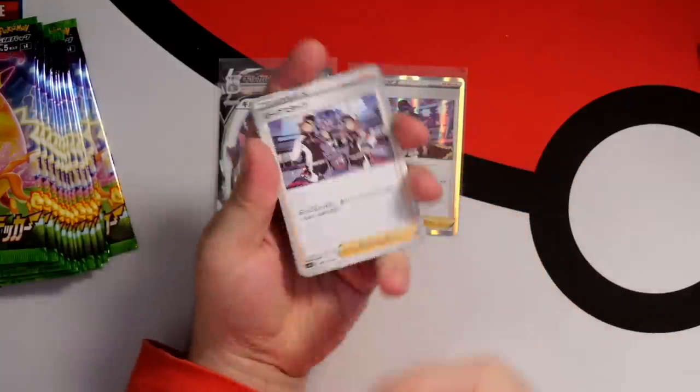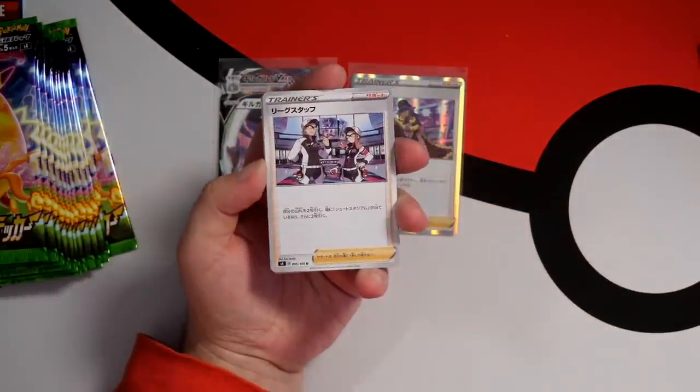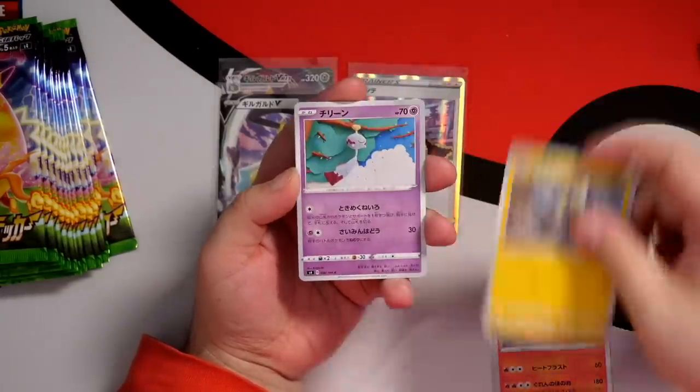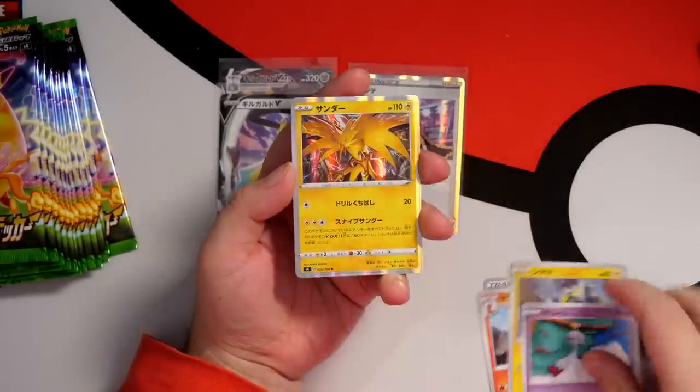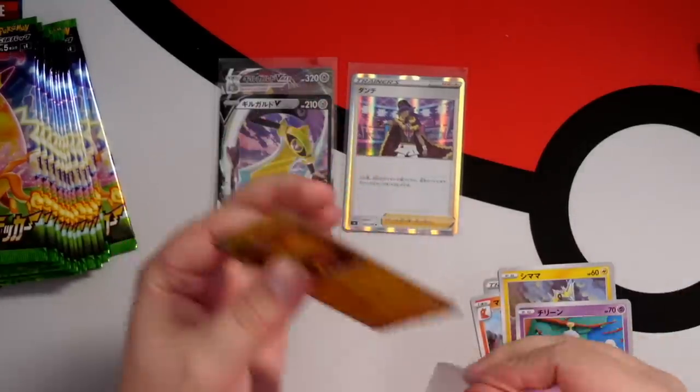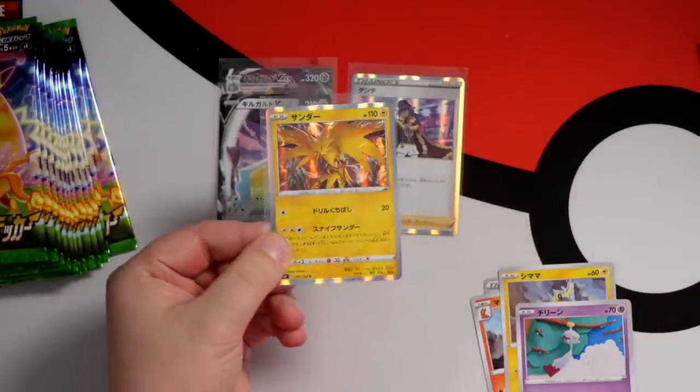Next up - did I just see a good card? Magcargo, Blitzle, Chimecho, and a Zapdos holo. Zapdos does get a lot of holos, you know. I also saw on the PTCG Radio channel that his Zapdos is actually a pretty cool card.